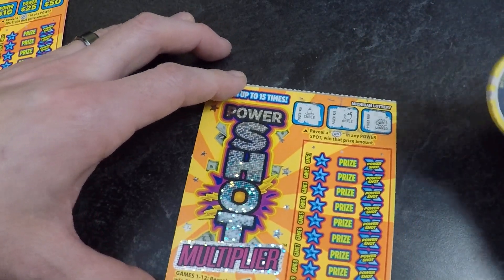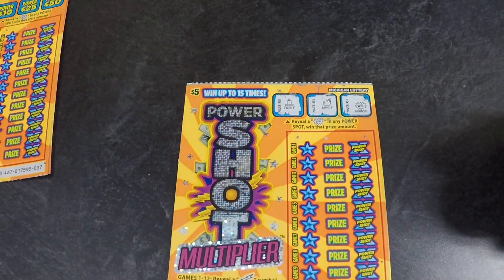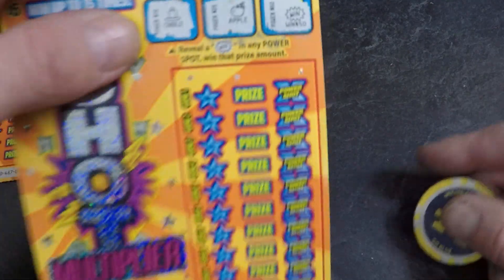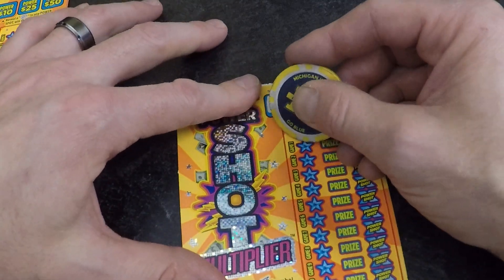Boom, we got a win! Oh baby, that's two of these. We got a $50 spot on a five dollar card! These power shots are fantastic — makes up for those 5x cards. Boom, 50 bucks! Let's look at that nice and big right there. Look at that — I'm gonna scratch it all off, give it its due. There we go. Let's take a nice picture. Look at that — 50 bucks!